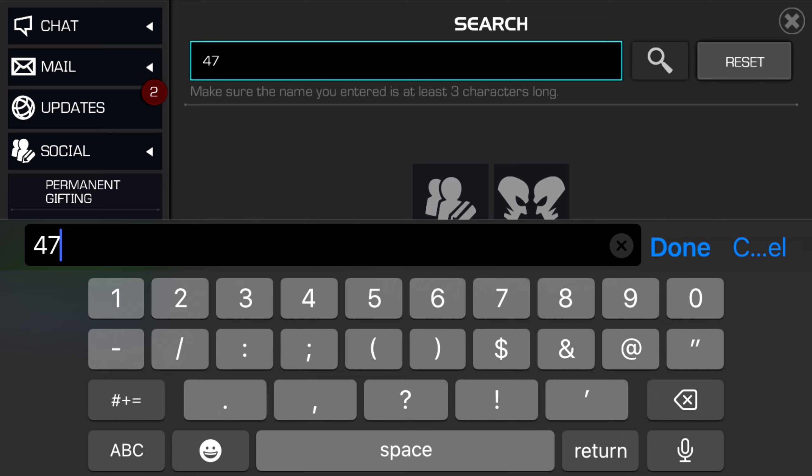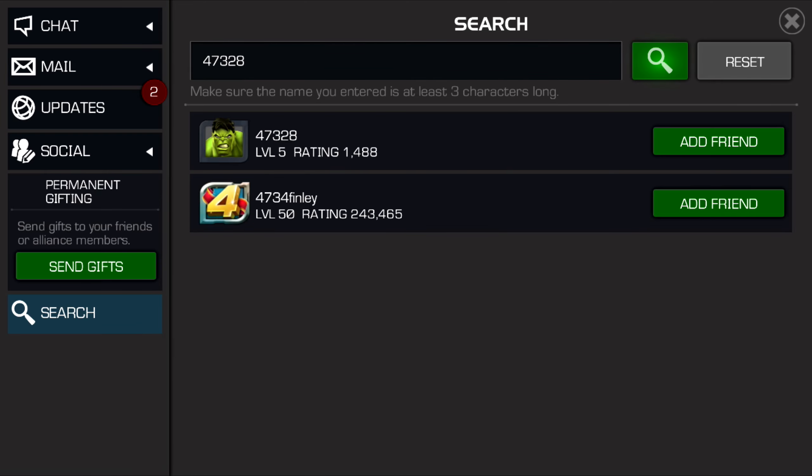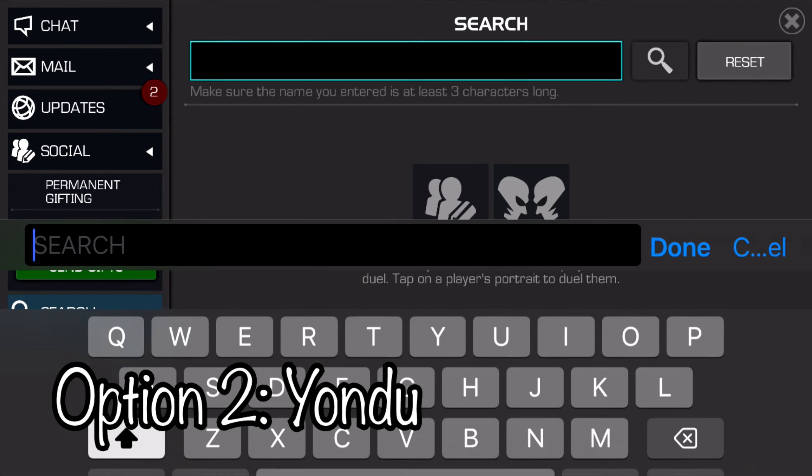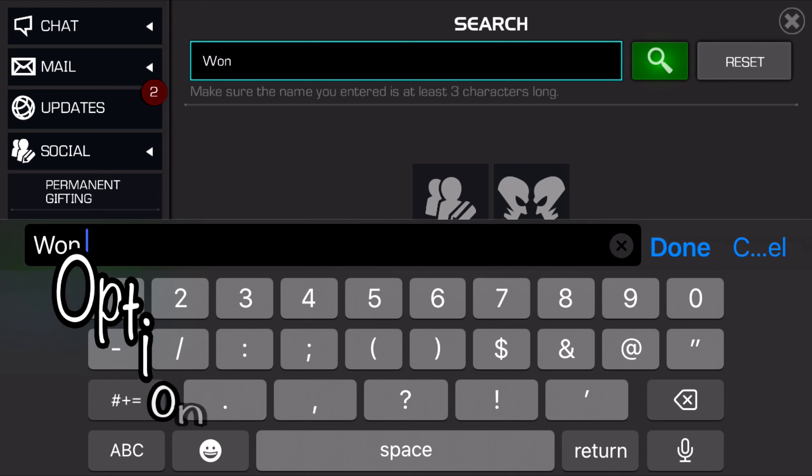Anyway, the first one for Curious Explorer 4 — the champions are Black Widow or Yondu. You have to use a Cosmic Champion for the fight. Just go to Duels and type in 47328 for the Black Widow fight. The profile picture you're looking for on that is Hulk. Make sure you use a Cosmic Champion for the fight. That gives you a credit for Curious Explorer 4.